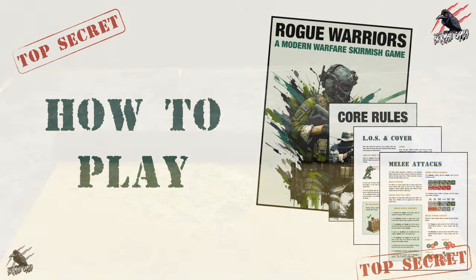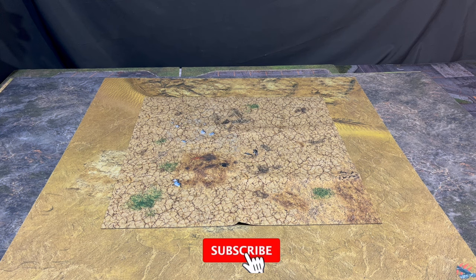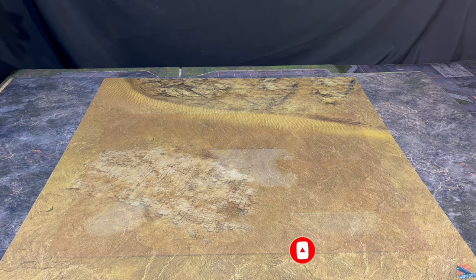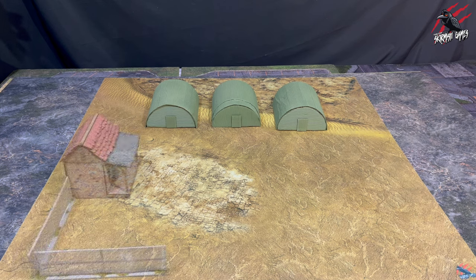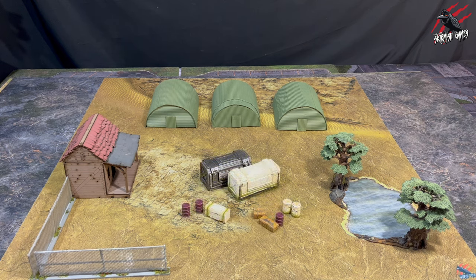The first thing you're going to need is a battlefield. The recommended size is 36 inches by 36 inches, but you can also play on a smaller 24 by 24 inch or the popular 22 by 30 inch. Once you've got your battlefield area laid out, you're going to need some terrain, and this plays a massive part in Rogue Warriors. We certainly recommend using lots of buildings and structures to block the line of sight, and add lots of scatter terrain to bring it to life and give your warriors plenty of opportunities for cover.